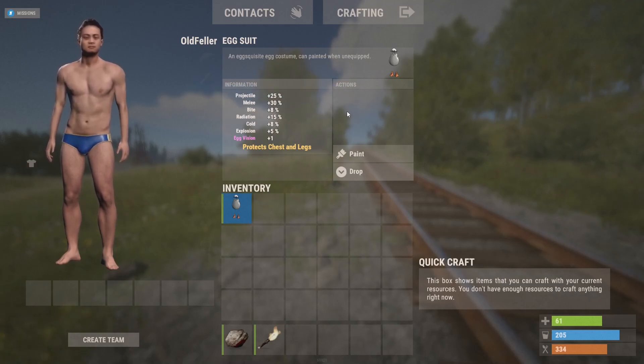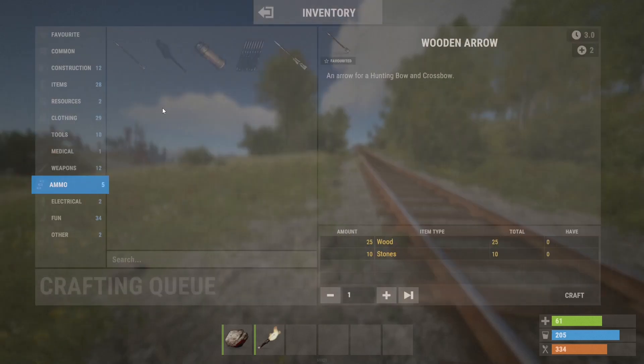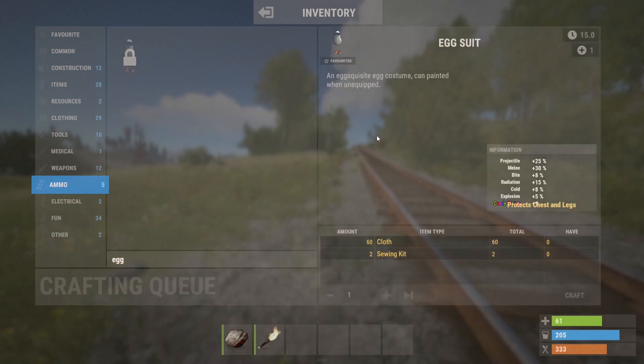The egg suit looks like it takes the same as the ninja suit — 60 cloth and two sewing kits with no bench needed.